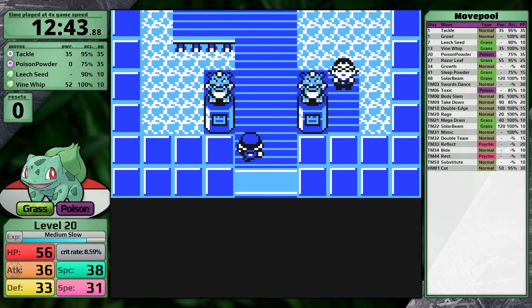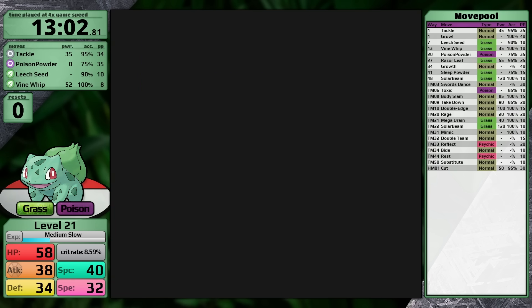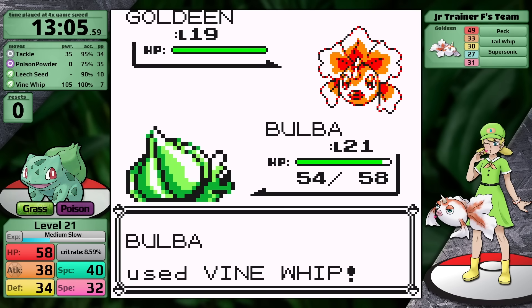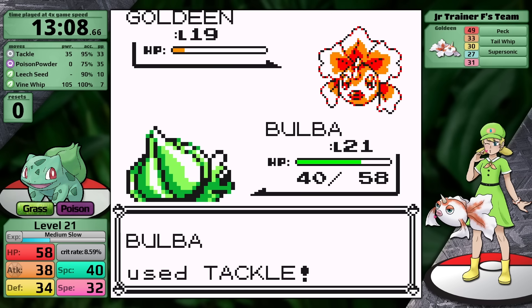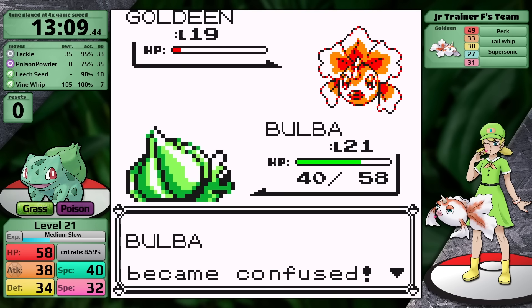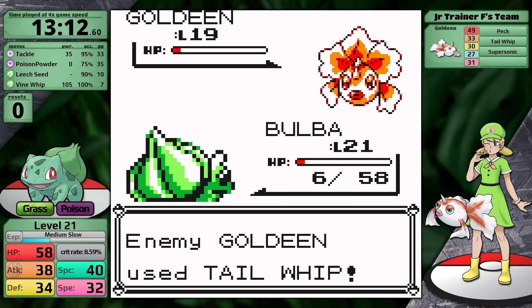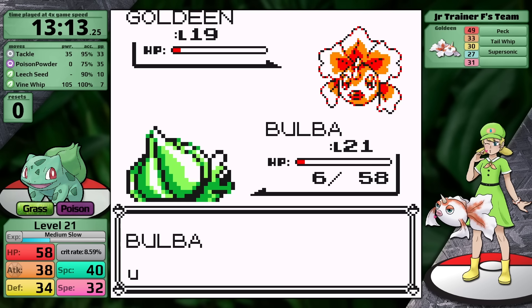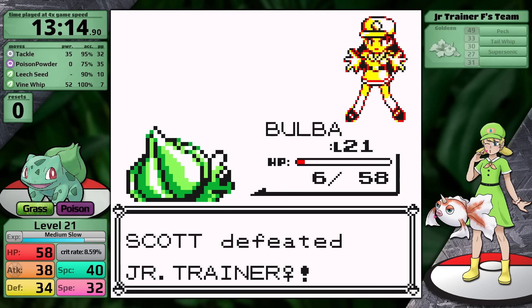In Cerulean City, I fight the optional Swimmer in Misty's gym for extra experience, then face the Pecking Goldeen Trainer. Her Goldeen's Peck does decent damage to Bulbasaur. Trying to conserve Vine Whip PP, I use Tackle — and the Goldeen confuses Bulbasaur. It hits itself, takes more Peck damage, hits itself again, surviving on only 6 HP. Luckily, Goldeen goes for Tail Whip instead of attacking, Bulbasaur doesn't hit itself, and the Goldeen faints. That was very close. But don't worry, Misty is next, and she's not going to be close at all.